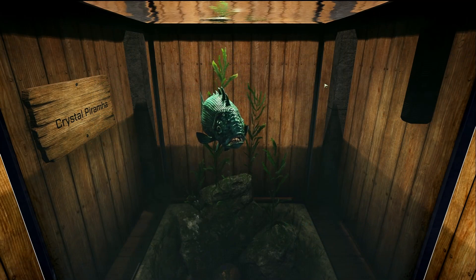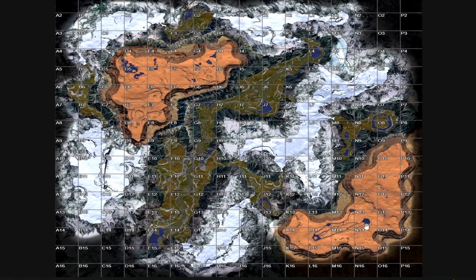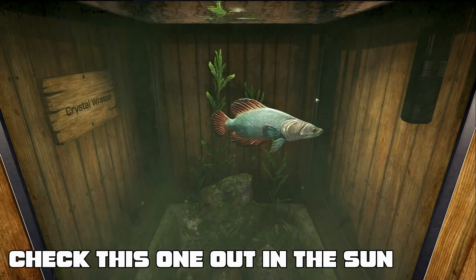Next we have the Crystal Piranha, and this is a saltwater common fish. On Olympus you can find it at the bottom of J2 up north, also at the M4 pond, around K4 and K5, and at K7 and K8. You can also find it on Sticks in the two ponds at M12 and N13 in the Oasis. The Crystal Piranha's favorite lures are the fiber and rotten meat lures.